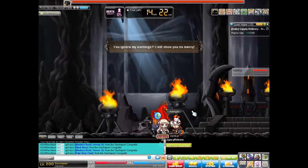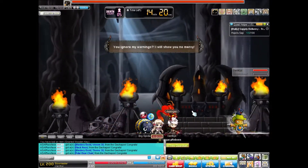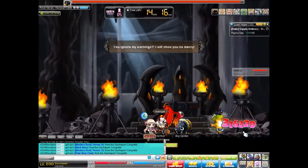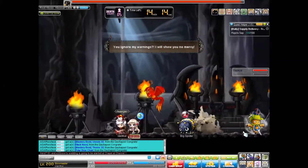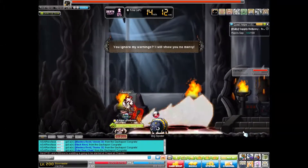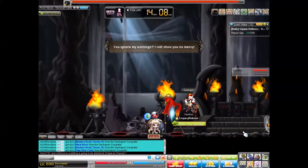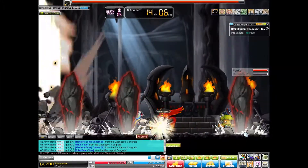He has two basic ways to come out of the ground. You can see the one where you can actually see it ahead of time because there are rocks moving, and then there's the kind with the yellow circle, and he actually won't come out until you're near him. So if you keep running away from the rocks, it will take him quite a while to summon.